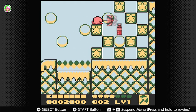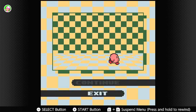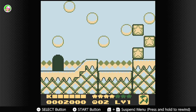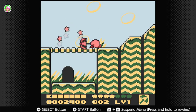As you can see, this game does have copy abilities. I got the parasol ability. But unlike Kirby's Adventure, when you push the start button it doesn't tell you what the abilities do.